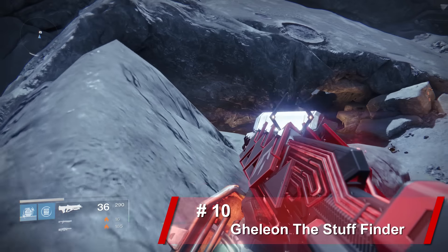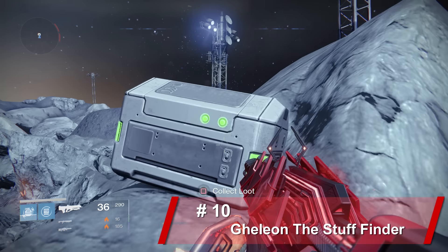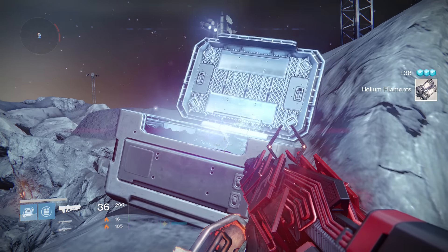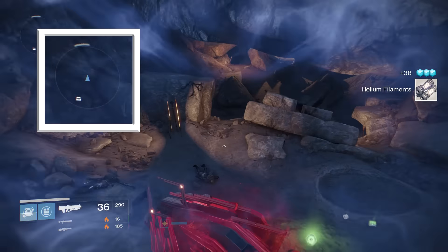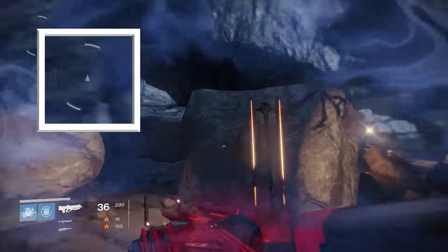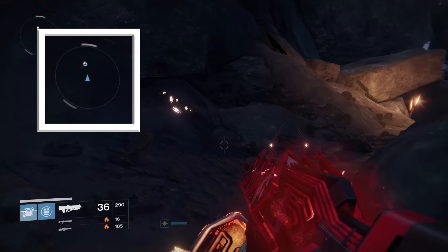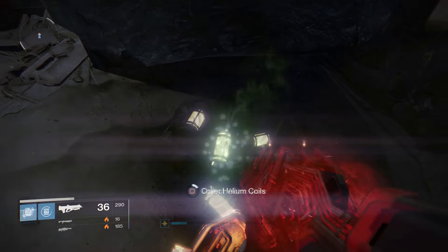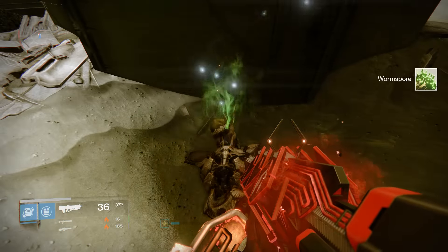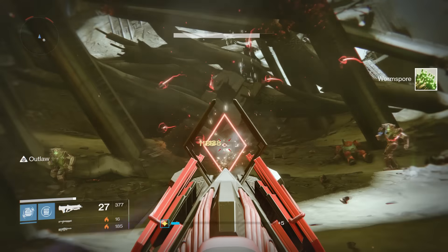The first one is super easy and super useful, and it has to do with the artifact, The Memory of Gellion. This is a pretty cool artifact, essentially giving you an enhanced radar at all times. What you may not know is the extent of that radar — it marks chest locations and planetary resource materials as well. But unlike a ghost that only marks one type of resource, The Memory of Gellion will work on every planet for all material types, making it the go-to item when you need to farm absolutely anything.